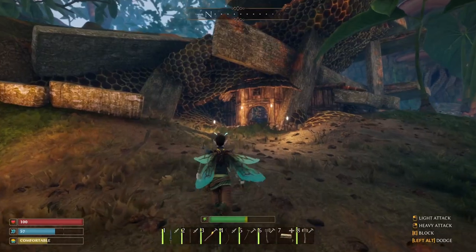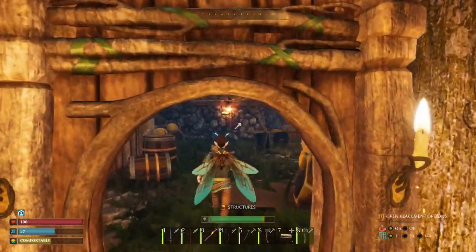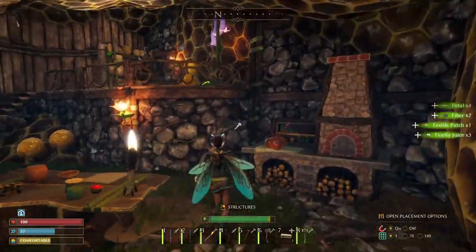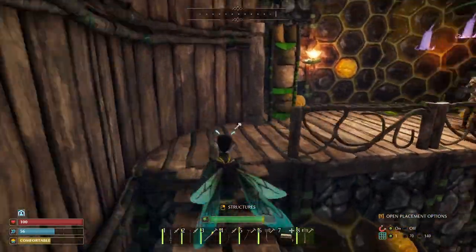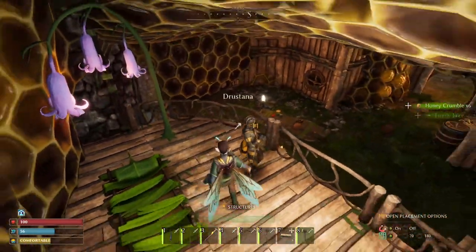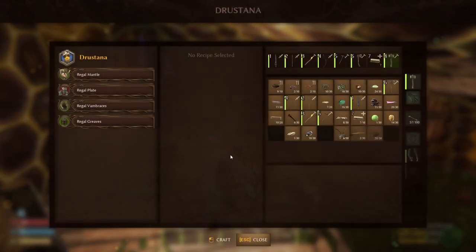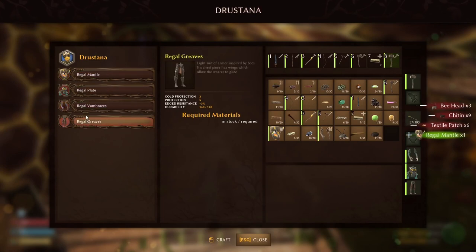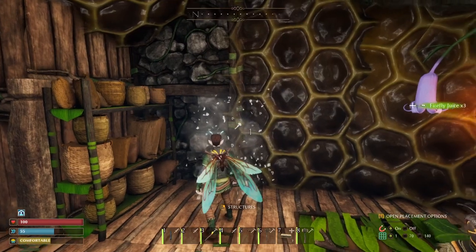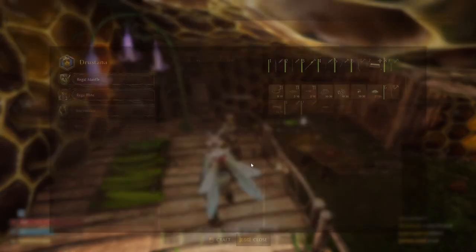I was able to do this in under an hour of real-time play, and if you want to watch that full video I'll link it in the top right-hand corner as well as in the description. I want to give a big shout out to Tab for pointing out that you can break those items in Drostana's area, making this process much faster. Let me know in the comments below — do you feel like this is something that should be patched out of the game, or do you like that you're able to do this?